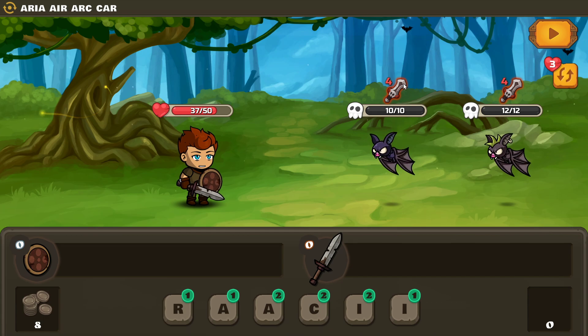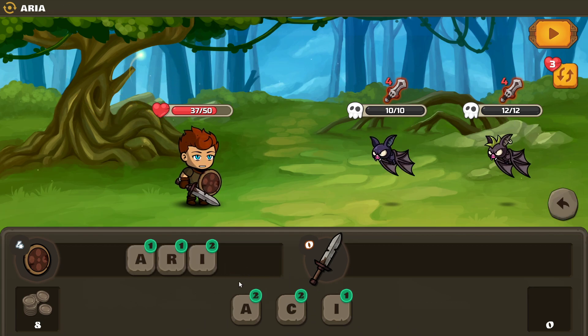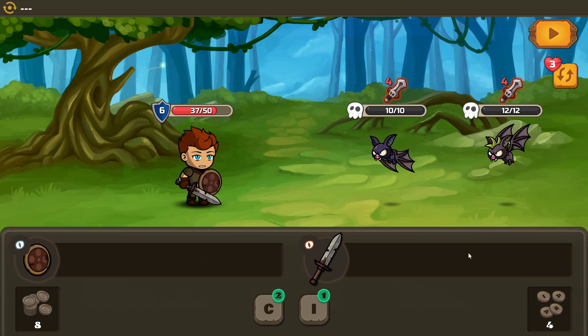Enemy attacks for four. Filthy creature. A-R-I-A — hmm, not quite enough. But if we hadn't upgraded those it would have only been four, so it adds up.